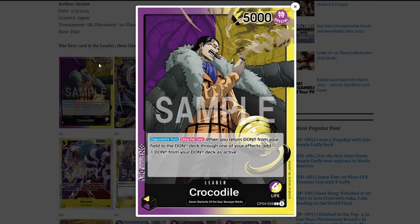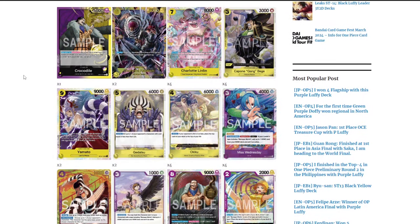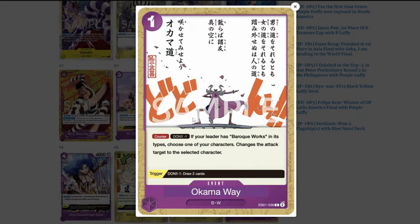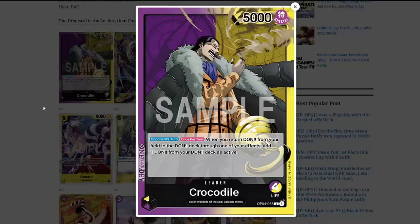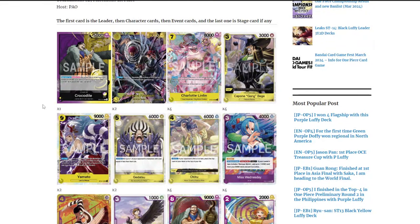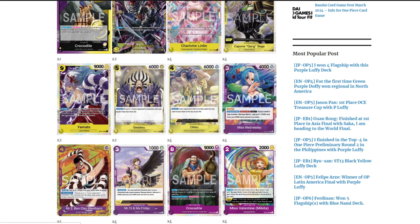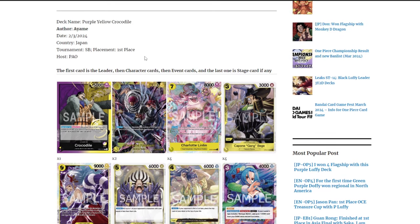The first deck is the purple and yellow Crocodile, who is about to get some insane support from EB01. The most important new cards are Mr. 2, Miss Wednesday, and Oh Come Away. These three cards alone will give Crocodile so much strength, sustainability, and viability. You're looking at a known yellow Big Mom package mixed with Yamato, and Kikunojo as the new OP06 card.